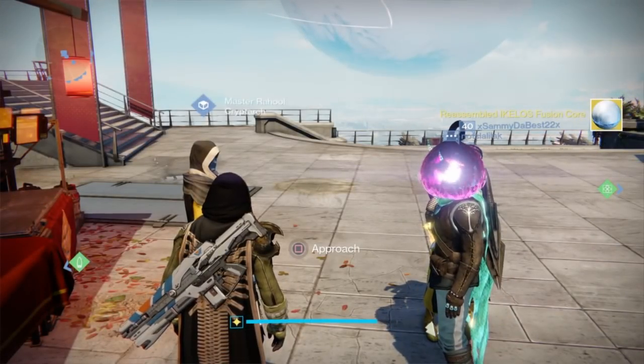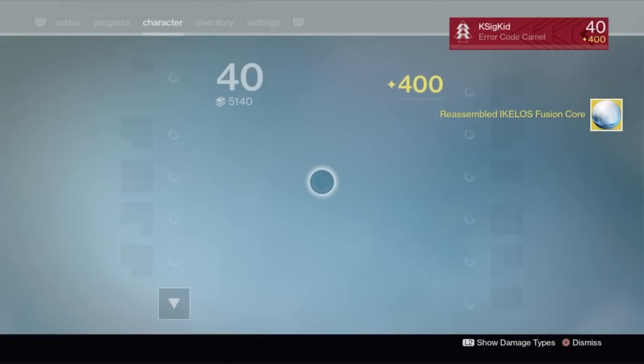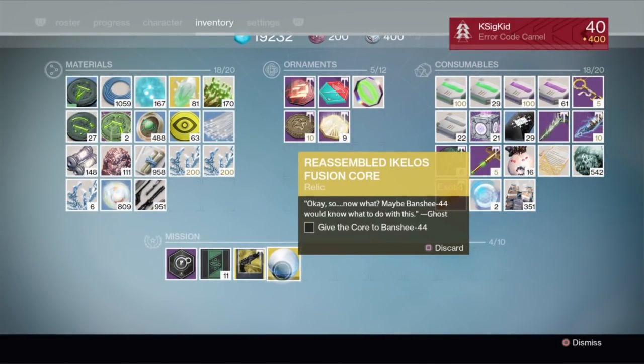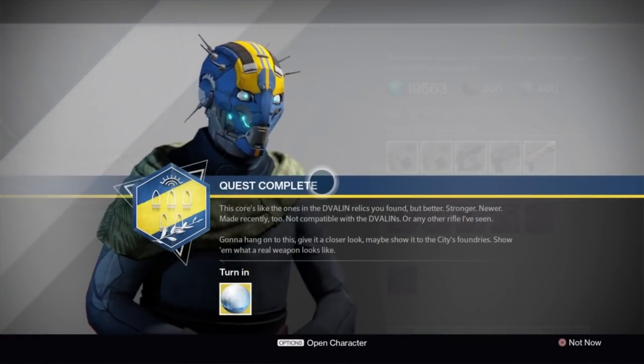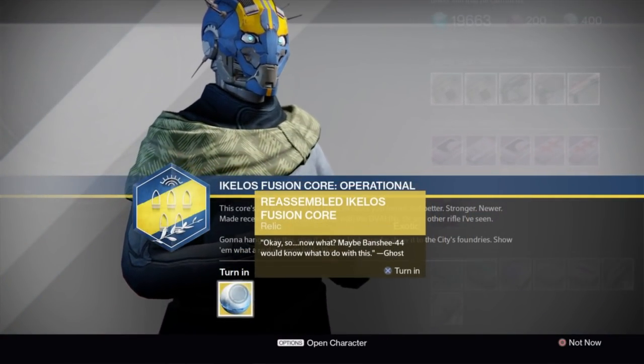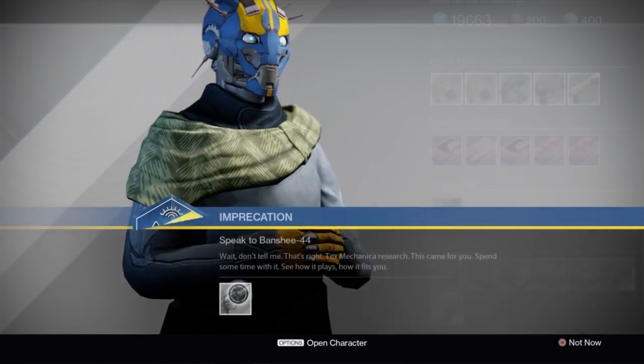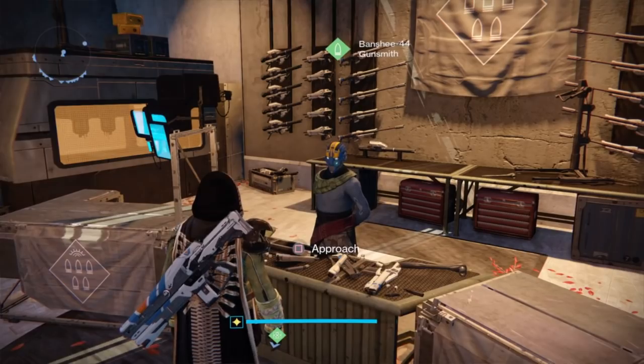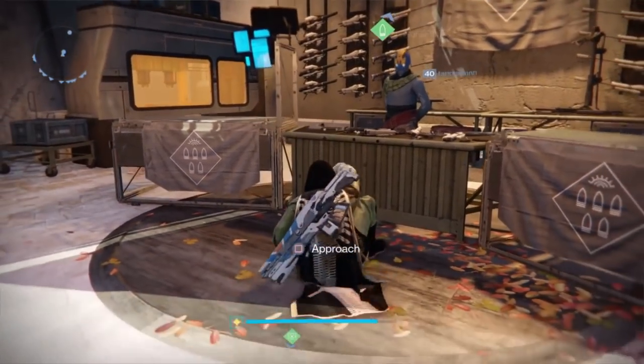After reactivating the core, you need to go speak to Banshee — pretty much everything in this quest revolves around Banshee, so if you're confused, go over to him. Whenever we turn this in, there's really not much to do right now. After turning it in, we just get no further prompts, no further information at all. The only thing we can do is sit and wait — there's nothing else you can do but wait.